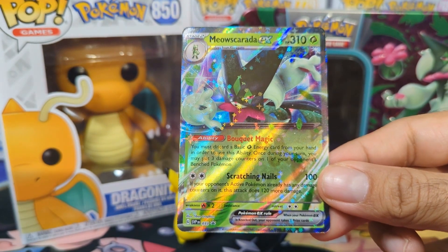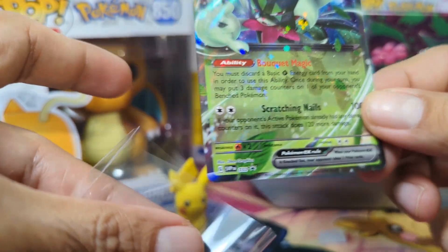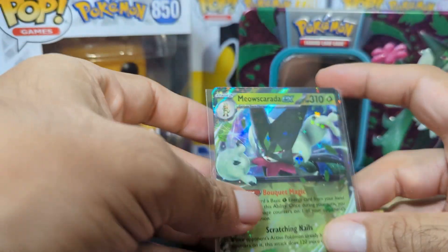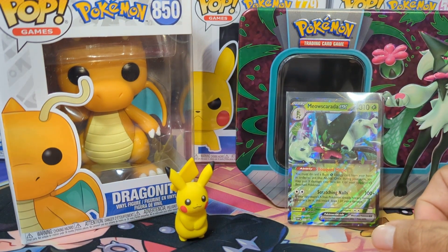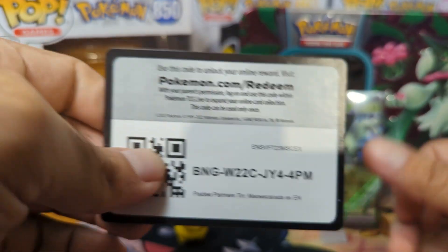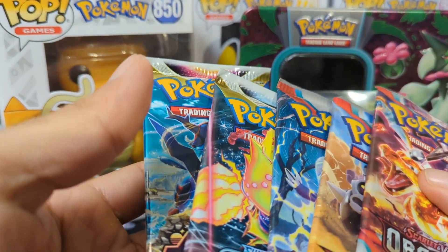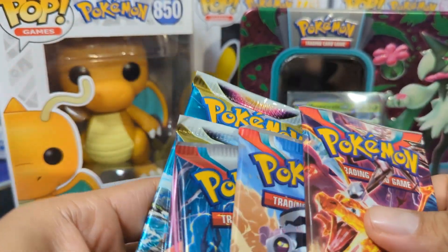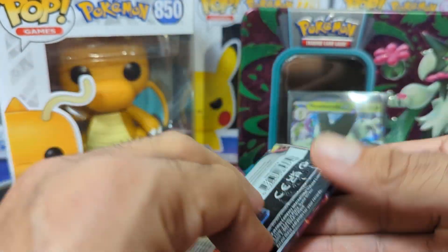We do have our Meow Skorada EX promo, which looks pretty good. I do like Skeleturge a bit more than Meow Skorada, because he was my starter for Scarlet and Violet, but I still think he's pretty cool. Card code for you guys, and then we do have the same packs as we did last time: 2 Obsidian Flames, a Scarlet and Violet base, Silver Tempest, and then an Astral Radiance. So we're going to start it off with our Obsidian Flames pack.